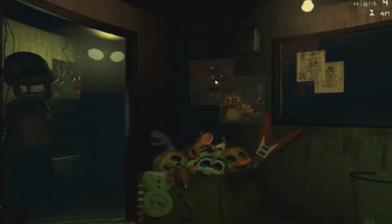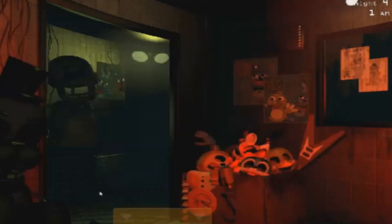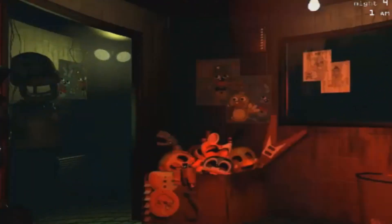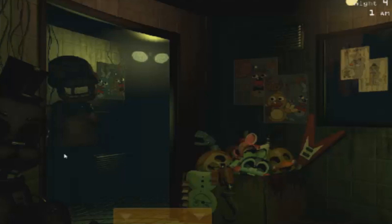Welcome back to Five Nights at Freddy's 3. This time we're taking a look at some Golden Freddy appearances. I've got a small clip to play where Golden Freddy appears on the left side. As you can see, Golden Freddy is on the left side, the systems are being rebooted, and he's not really doing anything — just standing there, completely harmless. He looks empty to me.